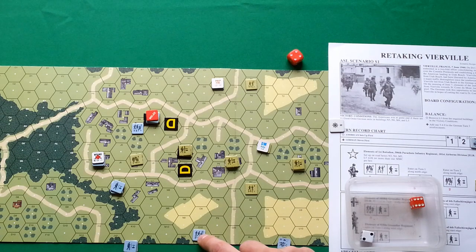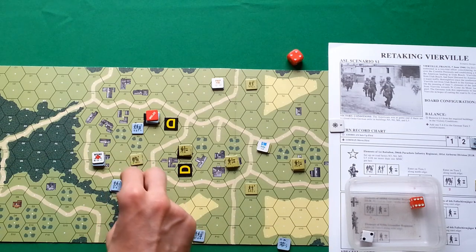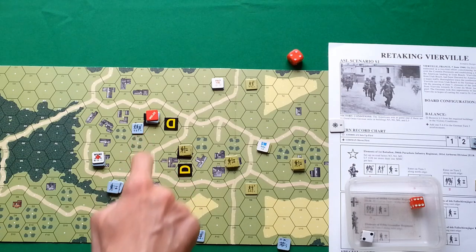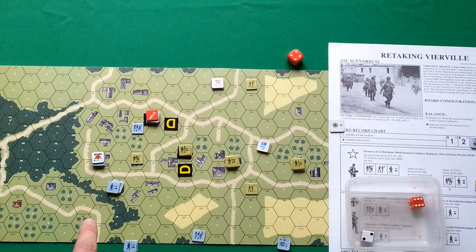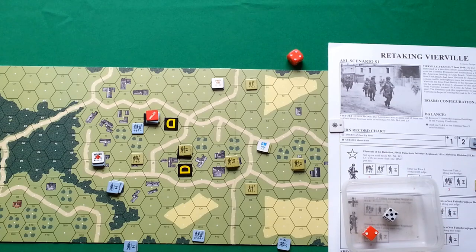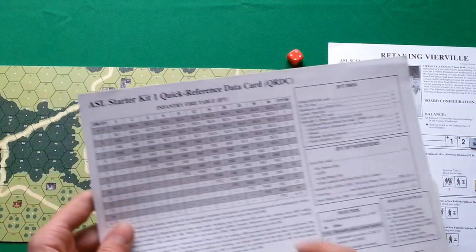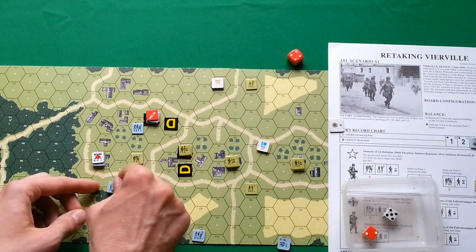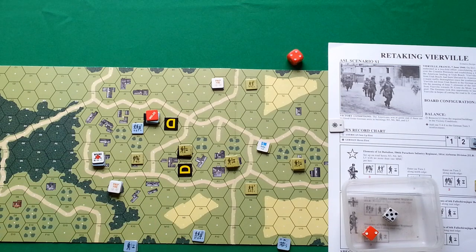These guys I'm going to fire rather than move. They have firepower of two and five, so seven total — I fire with a strength of six against these guys. They are in a stone building, so I have six plus three minus one, which is plus two modifier. Rolling seven plus two is nine in the column of six — that is a miss. That's all for the German prep fire phase.